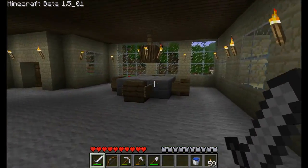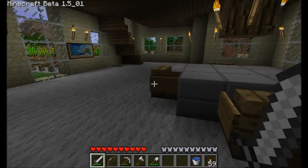I added one more row of wheat so everything's even. Moving inside, I added a table and some chairs — nothing fancy.